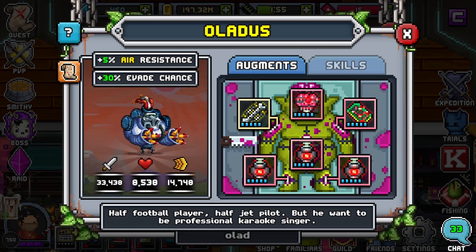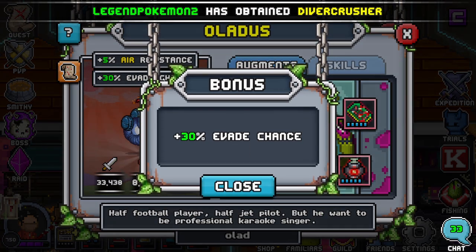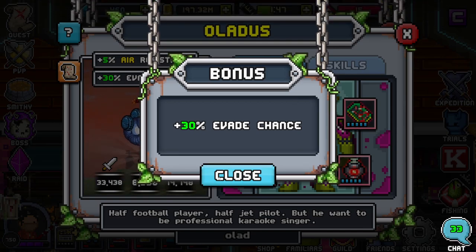O-Lattice is strong for a lot of reasons. One, because they have a lot of evade chance right off the bat. They come with 30 base evade chance, which is extreme. That's an amazing amount of evade chance — that's without putting any other pumps on him.